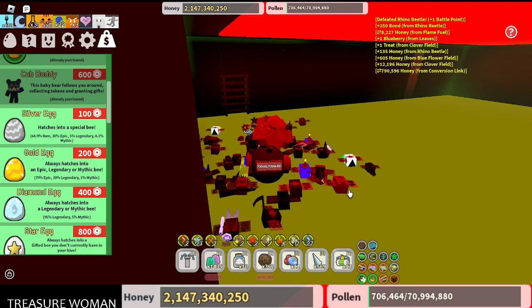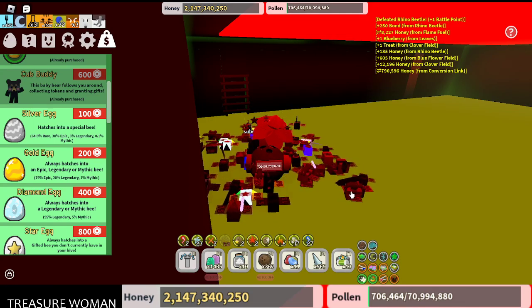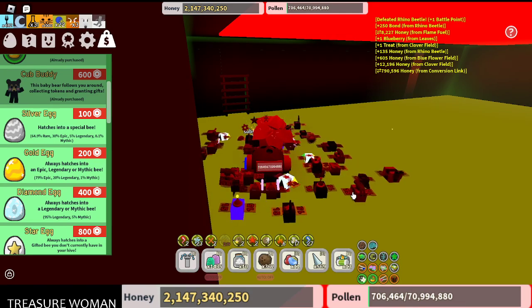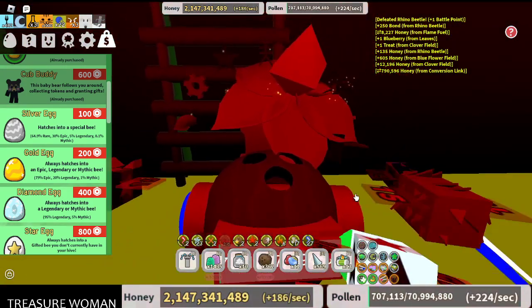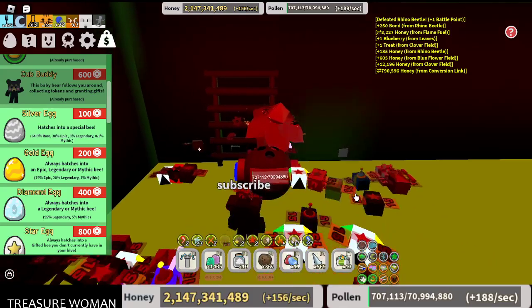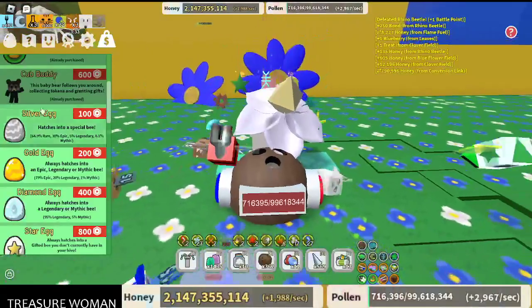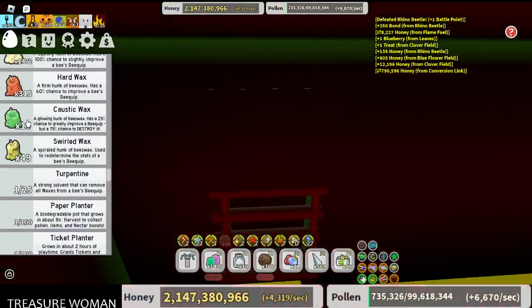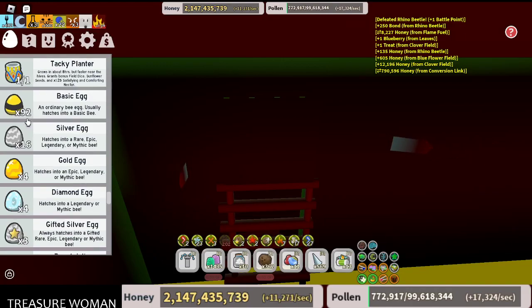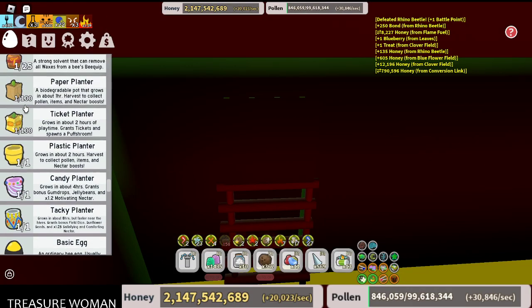Also, ticket planters — you can get gold eggs from those, as well as vested planters, clay planters, candy planters, and the pesticide planter. Basically, you can get one from the candy planter and others on the map.